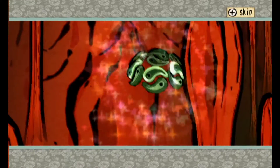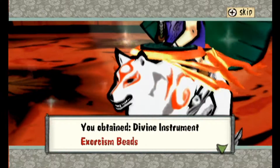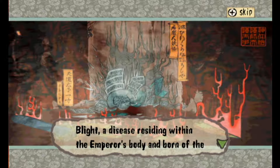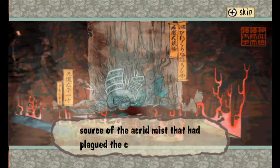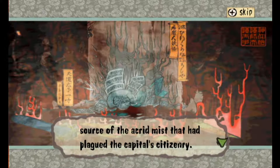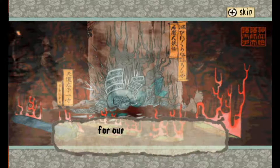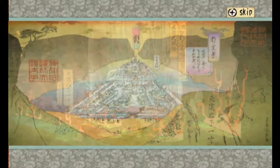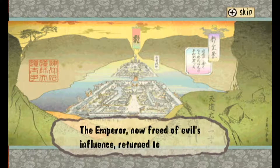Speaking of that, for defeating Blight we get a rosary. We obtain the divine instrument — exorcism beads. Blight, a disease residing within the emperor's body and born of the intense hatred and evil of the cursed sword Gold Nail, was a source of all that accursed mist that had plagued the capital citizens. But even a creature so despicable was no match for our heroes, Amaterasu and Issun. Blight's defeat brought with it a lifting of the accursed fog — I don't know how to say that word.